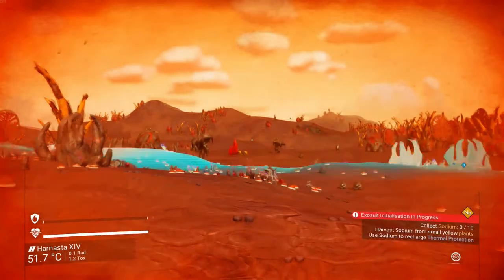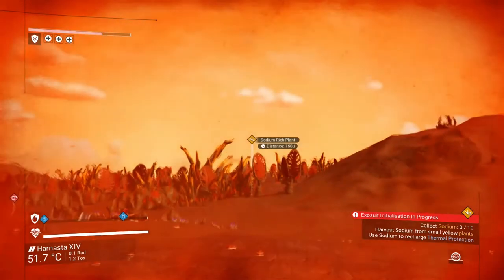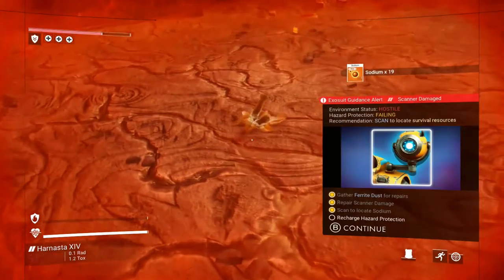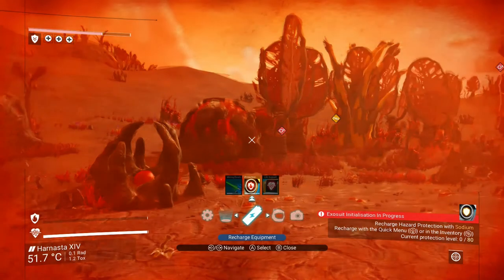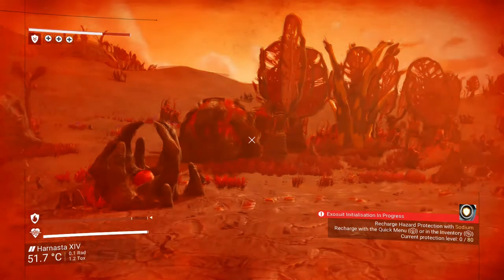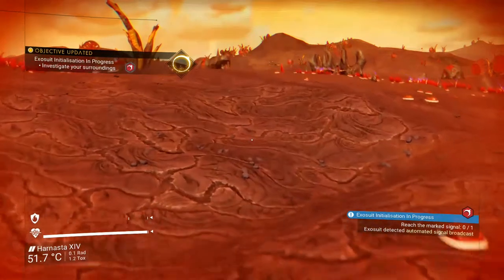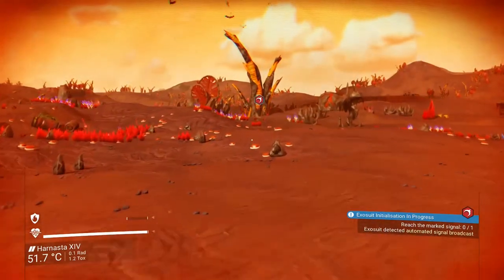Now we need to do a scan — click the left stick down. You'll see we have O2 H, which is hydrogen, and Na, which is sodium. There's one right there. Run over and press X on these because you're not shooting them, you're picking them. To recharge, press down on the D-pad, go to recharge equipment, press A on hazard protection, press A on sodium. In the bottom left of the screen you've got two bars — the white bar is your life support system and the red bar is the hazard protection system. Keep an eye on them because they go down at different rates.